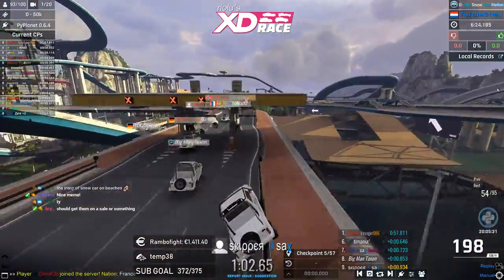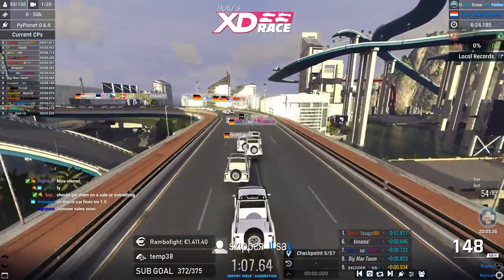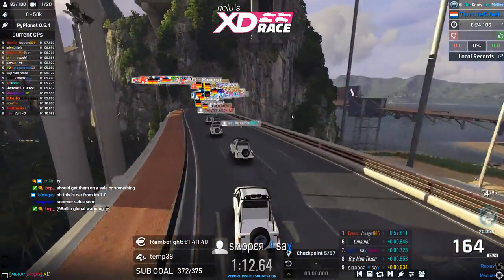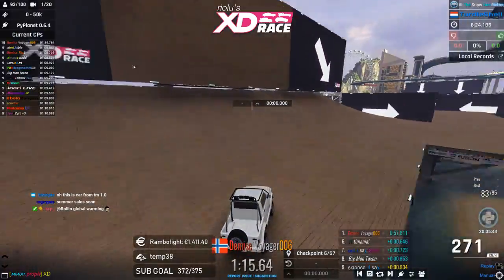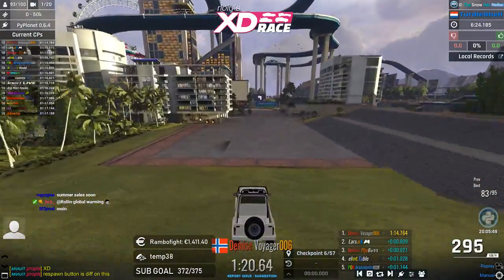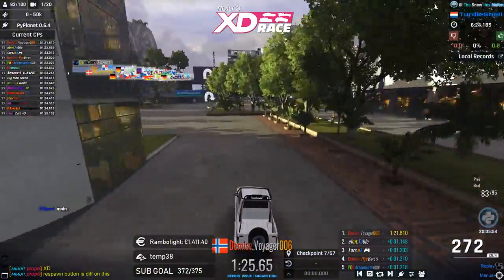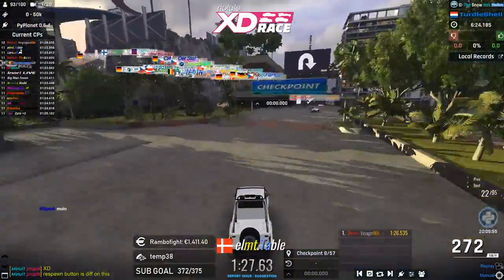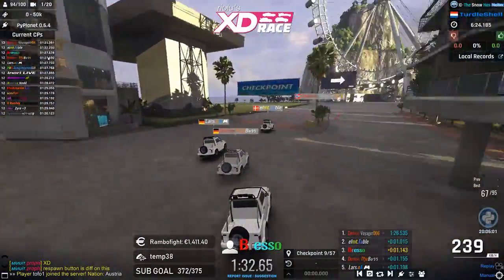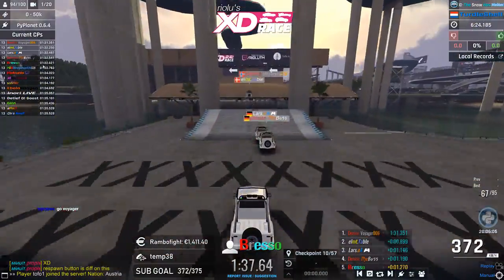Simply Nick with a grind on the right side, and Skipper did the same. Minuit took the wrong route — I think he's still able to continue though. Voyager is off to the greatest start — the Norwegian player, very familiar with United environments. He's in first place, a whole second ahead of Table, who is second. Bresso and Lars and The Boss are very close to each other.